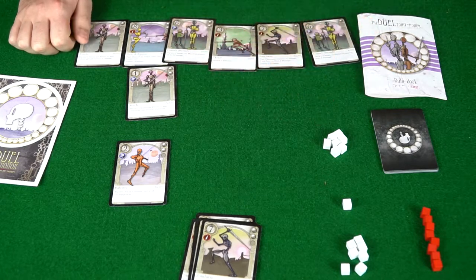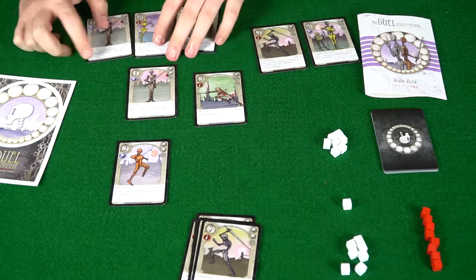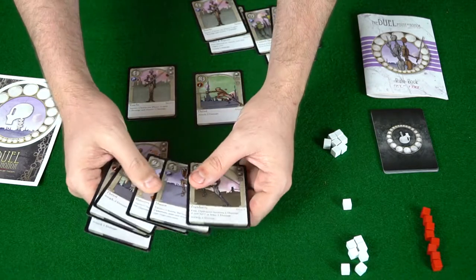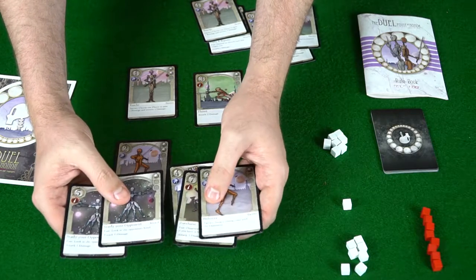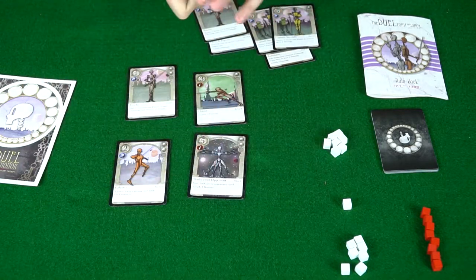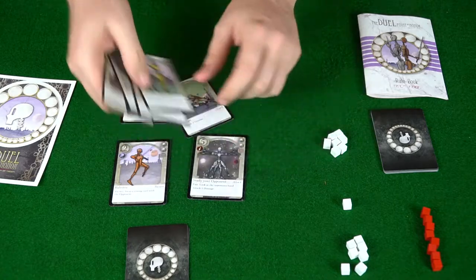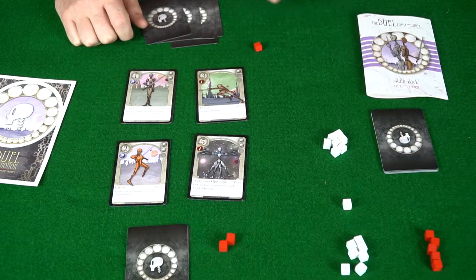When you play a card it's going to either attack your opponent or remove damage from yourself. I'll play a thrust card with an attack of two damage. My opponent then has an opportunity to play a card to counter it or remove the attack. He plays a fast card — look at your opponent's hand, attack one damage. He gets to look at my hand, initiates his attack along with mine. I do two damage to him and he does one damage to me, then those cards get discarded.